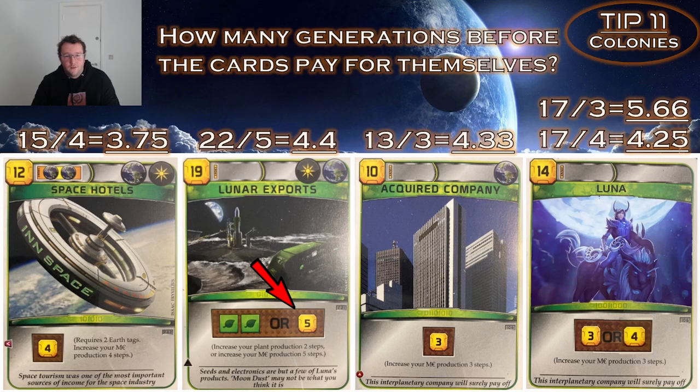Let's compare Luna to god-tier mega credit production cards like Space Hotels, Luna Exports, and Acquired Companies. These cards are better than Luna, but to be fair they're excellent in the first generation. Space Hotels requires two earth tags which is why it's so good, and Luna Exports is literally named after Luna. If Luna visited every generation equals 4 mega credit production, Luna can almost compete with those god-tier cards.